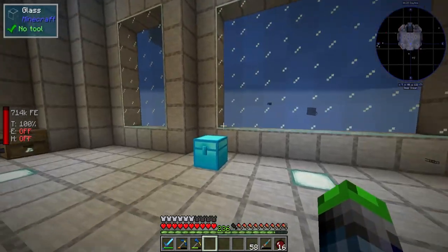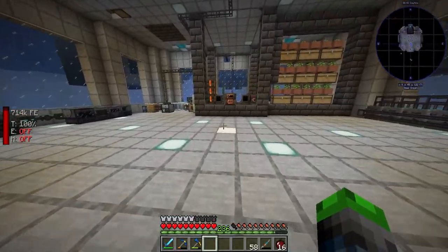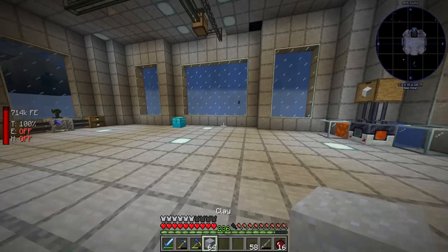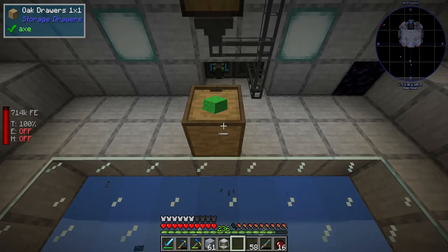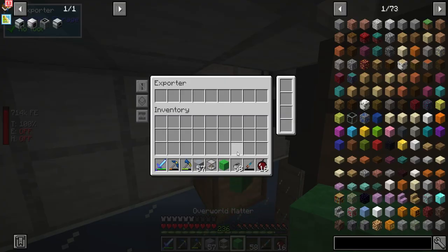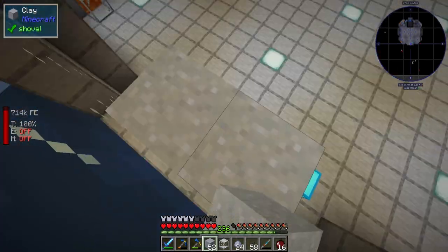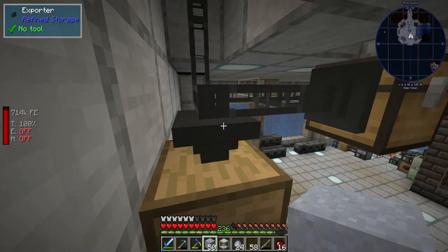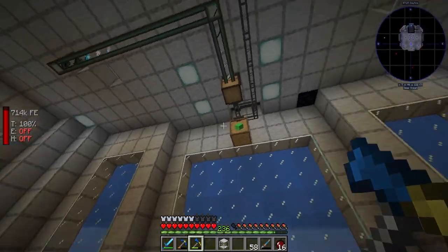Okay, so here is our canvas. This is where we're going to be pumping items out into. We need an exporter, and we need a few building blocks as well — I'm going to grab some clay. So we want this to be pretty close to the top here. We'll put the exporter there. Now we also need a crafting card — I forgot to grab that. What the crafting card does, if you guys don't know, is it allows the system to craft the overworld matter when it needs it in order to export it. So we're kind of cheating the system there.